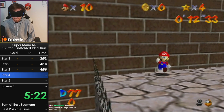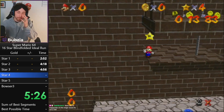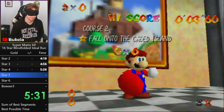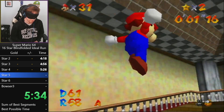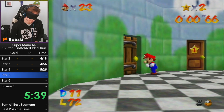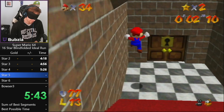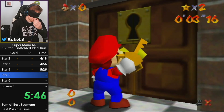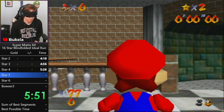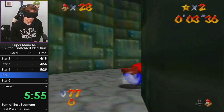The last star we're going to grab in Whomp's is Into the Wild Blue — the classic star, nothing too special about it. In this all-aulus route we skip the boss fight and we skip the tower. The tower is a pretty fast star and the boss fight is like 38 seconds long, which is not so slow either, and we don't have any fast stars to replace them — but we can make 10 seconds out of it.